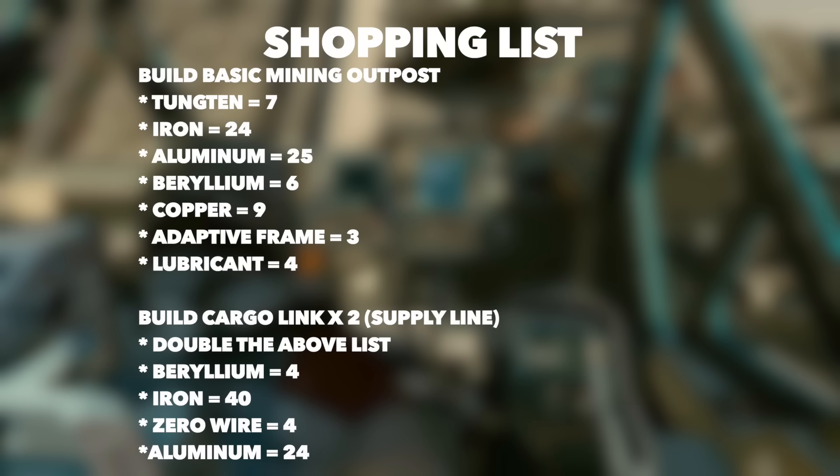For the basic mining outpost, you're going to need tungsten, iron, aluminum, beryllium, copper, adaptive frames, and lubricant. But if you don't want to build the supply line, you don't have to get the other stuff. But if you do — and I really do hope you build the supply line because I think they're really useful — go ahead and double everything up top. Also, we're going to get some beryllium, iron, zero wire, and aluminum. Supply lines, I encourage it — grab all this stuff and double the stuff up top.